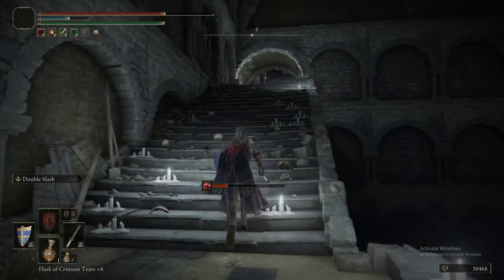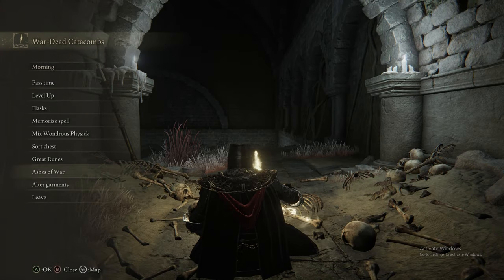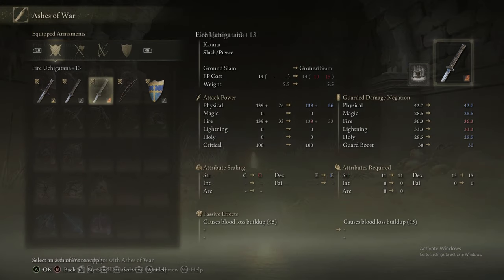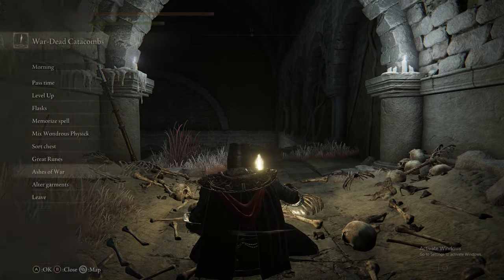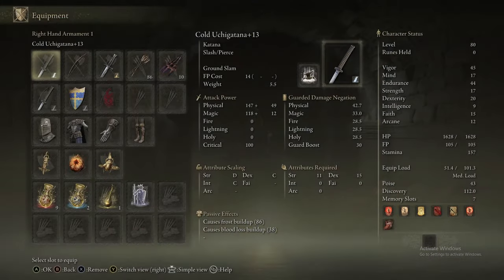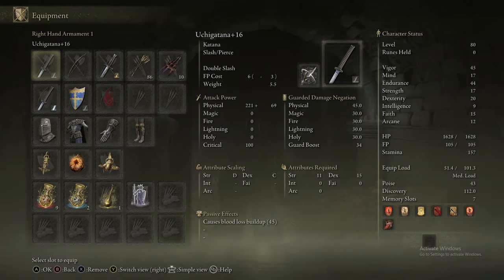We're heading back to the grace to get our flasks before taking on the boss, which is kind of a tough one for this cave. Collapsing Stars does magic damage, has relatively low requirements, is relatively fast to cast, and is an all-round decent spell that's good for comboing into other spells as well.